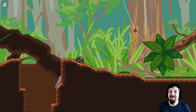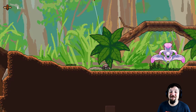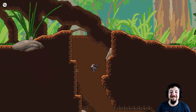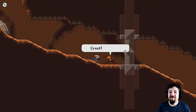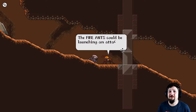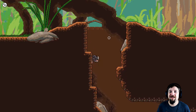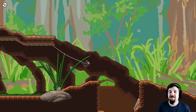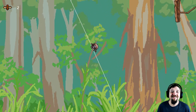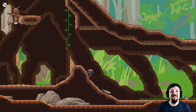Oh crap — I got you. I'm sorry. Let's eat him. We totally ate him. Anyway, that was a little messed up. 'Greetings, comrade. Sorry, but the nest is in full lockdown today — no visitors. The fire ants could be launching an attack at any moment.' You want me to go deal with them? I'll help you guys out.